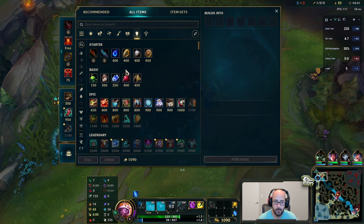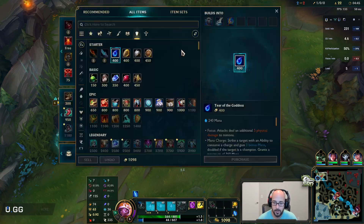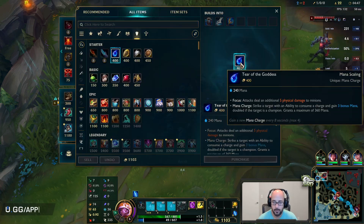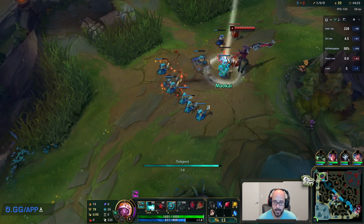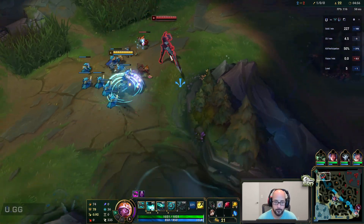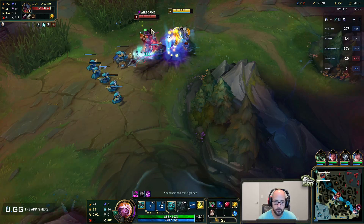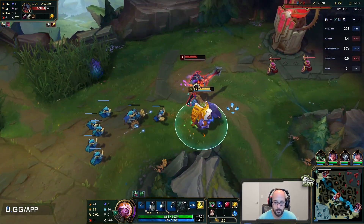We're going to back right now. I'm going to get the tear, a ruby crystal, and a cloth armor. I don't want to stay to try and push that wave because he'll contest me on it. It's better just to back and then TP. Lose a couple minions, pop a potion, walk out of that.